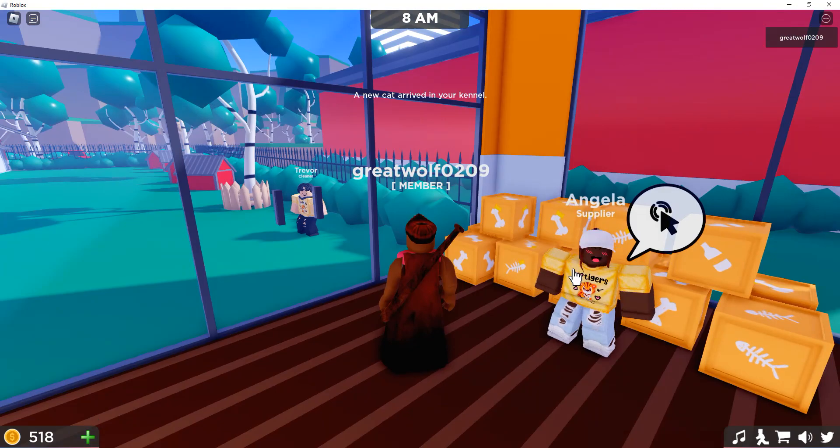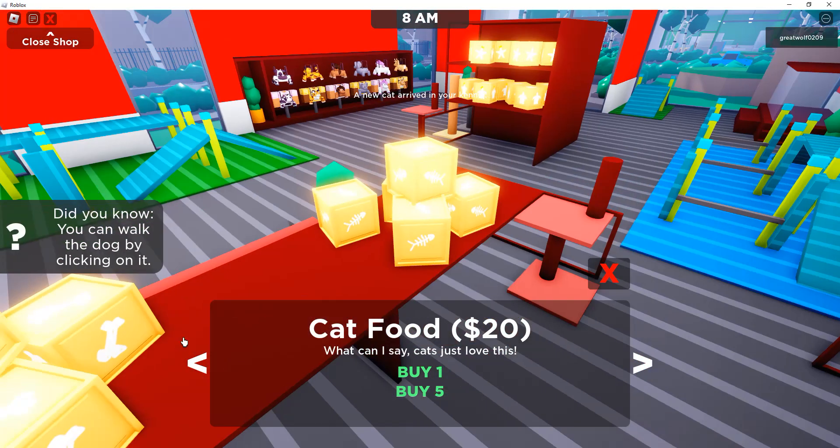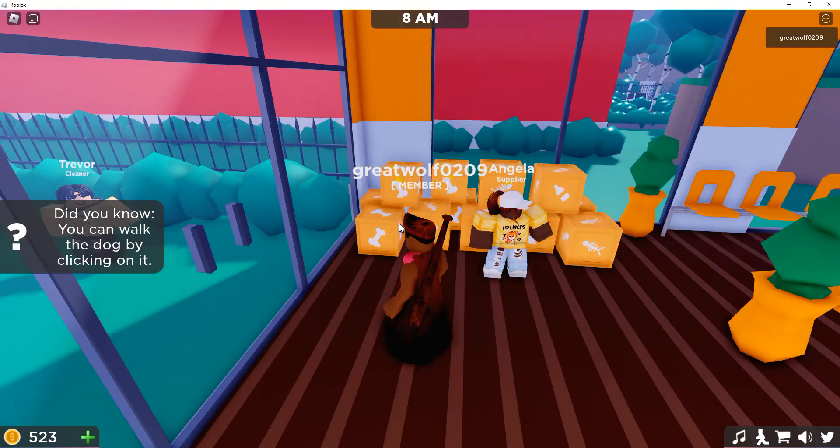Angela's got a supplier here, so there you go. We can click this and you can see I can buy food from here — I don't even need to go to the store. This is good.